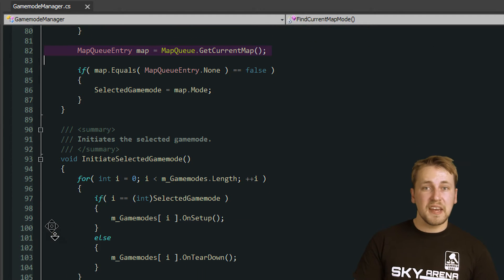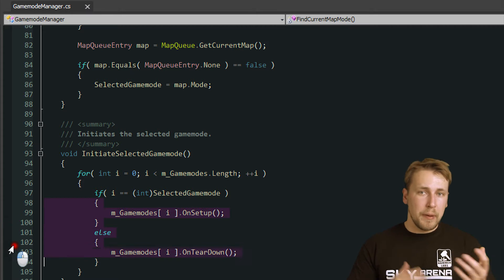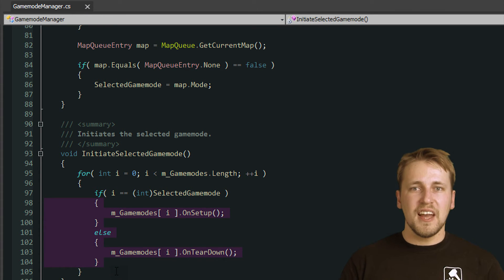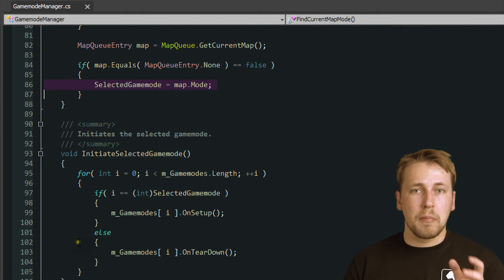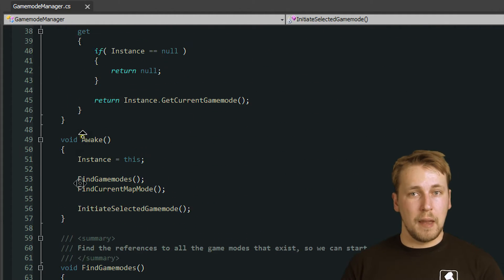Next, we call the setup and teardown methods of all game modes, depending on which one is currently being played. The active game mode is also stored, so all classes can reach it easily through the Game Mode Manager by reading the static property Current Game Mode.